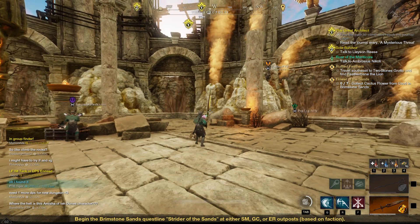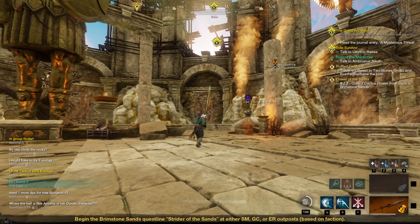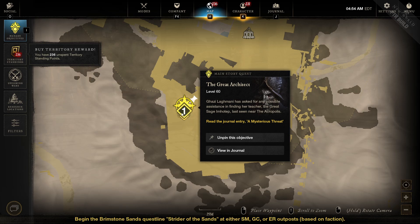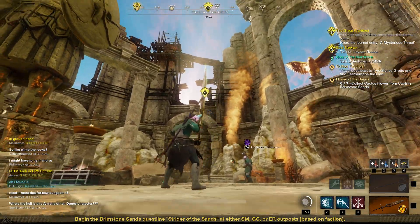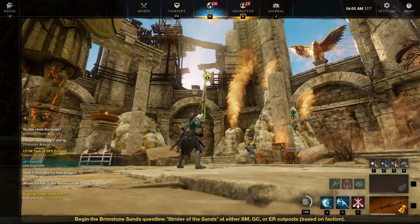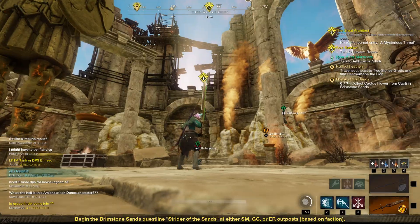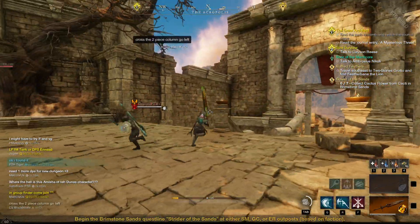Sorry about my voice, I'm sick and losing it, but just wanted to show you guys really quick — this is kind of a tricky part. The Great Architect is one of the quests you need to do to unlock the heart runes. You have to find the path up to this area here, and you can see on the map it says read the journal entry 'A Mysterious Threat.' To get up there, you actually have to go down here and all the way around.